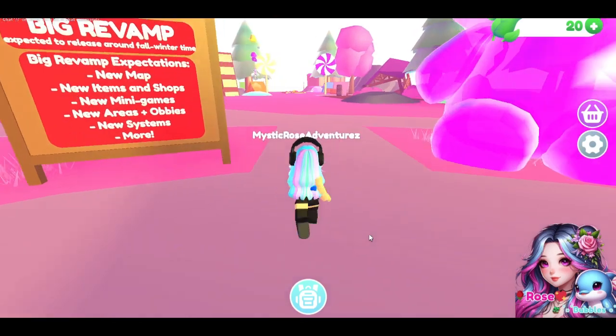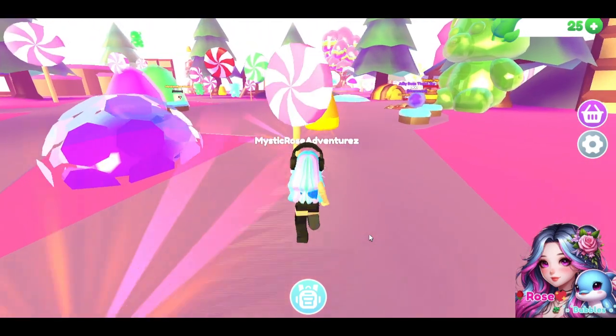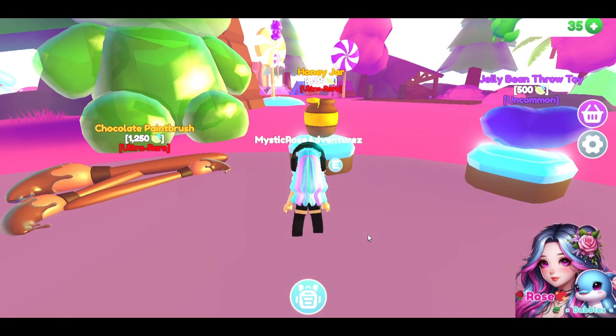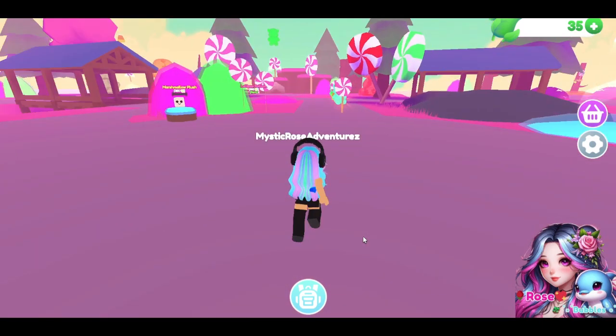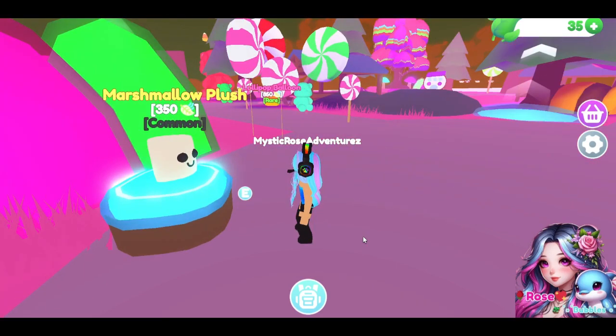Now we collect some candy. Some new items are a honey jar, chocolate paintbrush, and a jelly bean throw toy. Oh, and a marshmallow plush. These are cute.